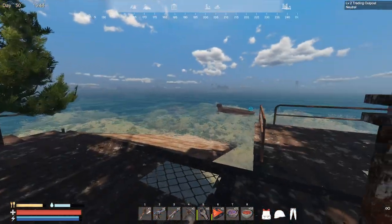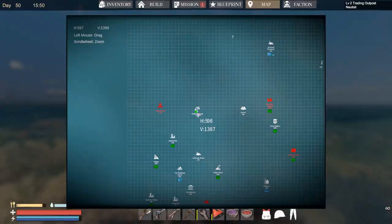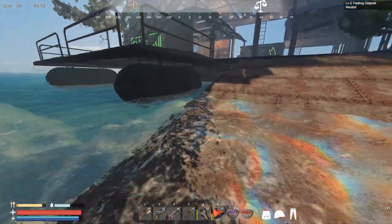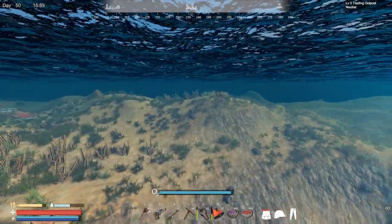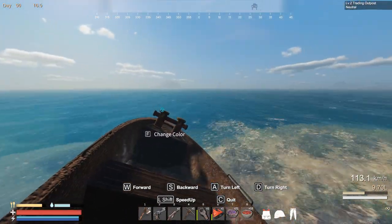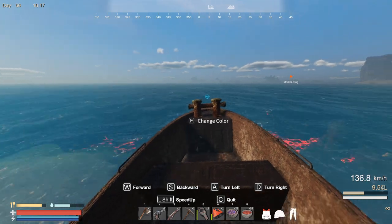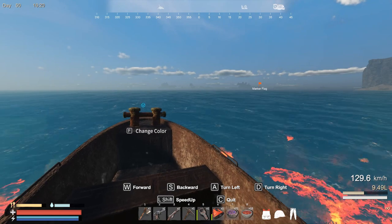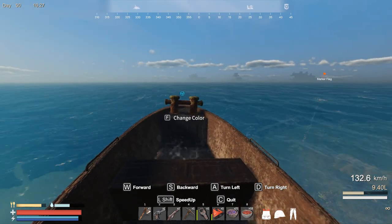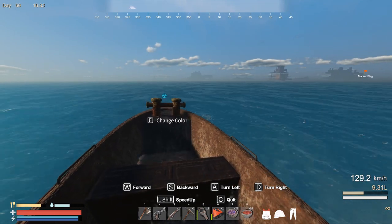Let's check Dreadwell Island. I'm heading over there now. I don't see it yet — it's probably a bit far away. I can see something on the navigation bar, which is fantastic. That looks like it could be Dreadwell Island in front of me. I'm going to check it next morning in-game because it's getting dark and I don't want to waste time exploring at night.